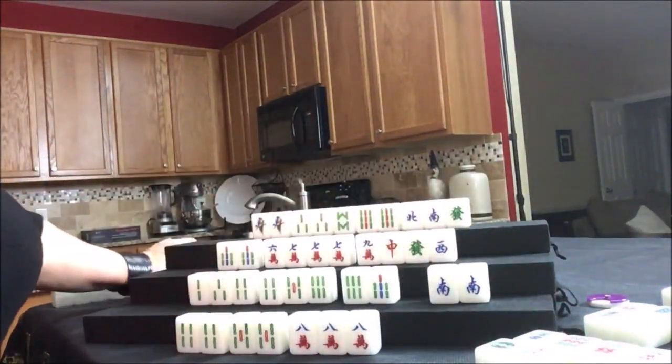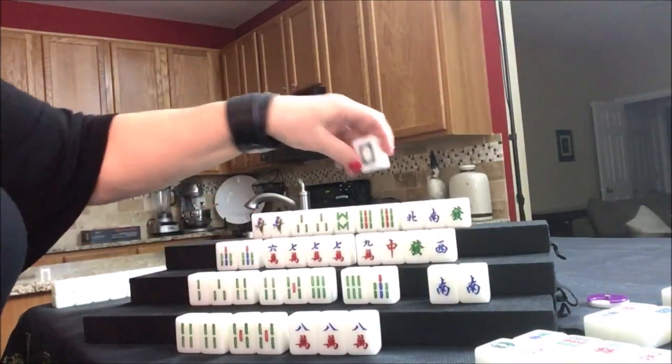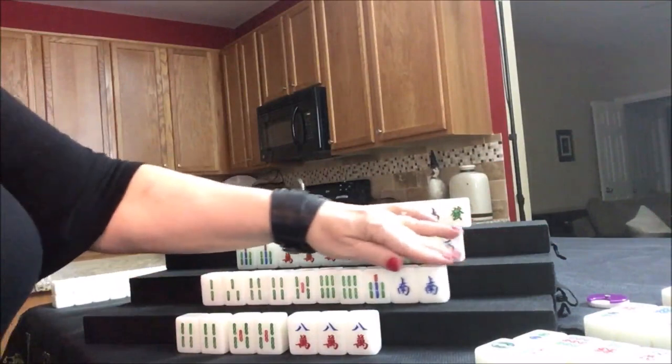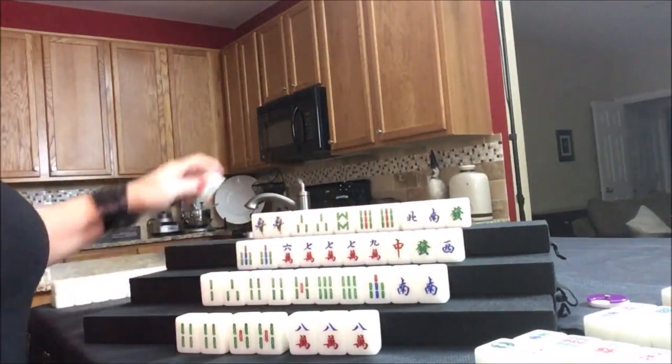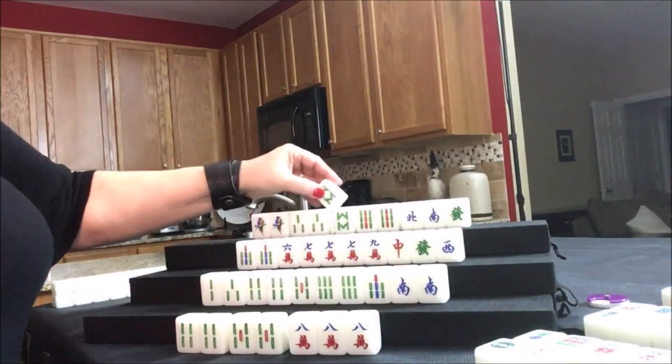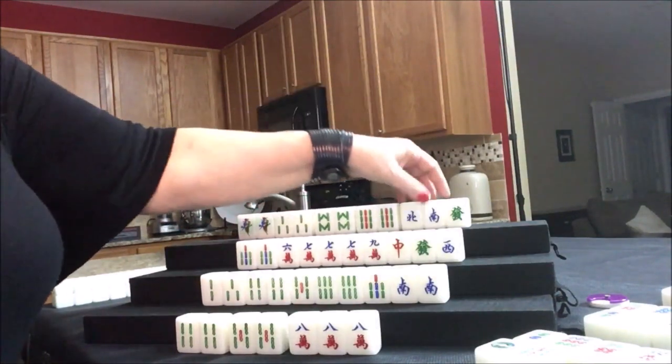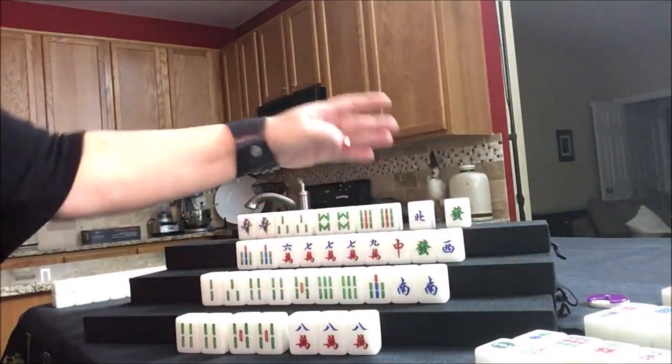Draw for west — white dragon, they're all out, so we'll discard that. It's a safe tile. Draw for north — eight bam. Wow, look at that — pair, pair, pair, pair. They need to pong. Let's discard the south — that is not their seat, so it can't bring them any score. They're ready to pong though.